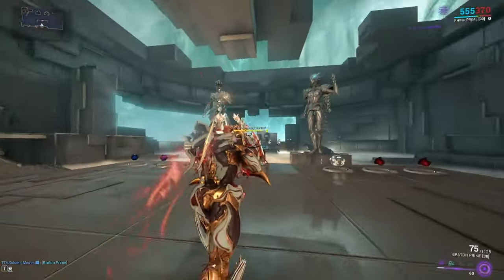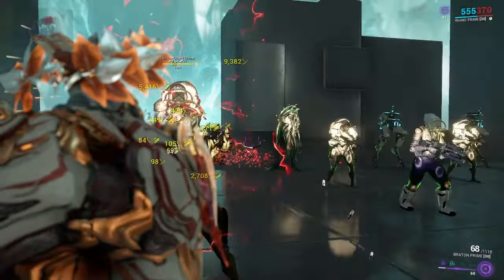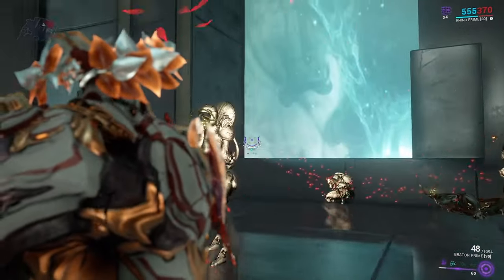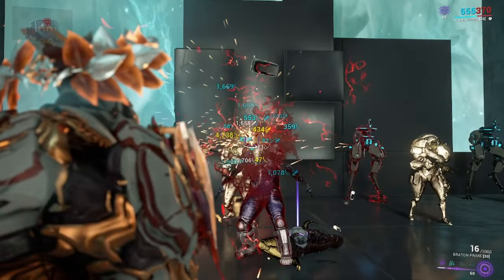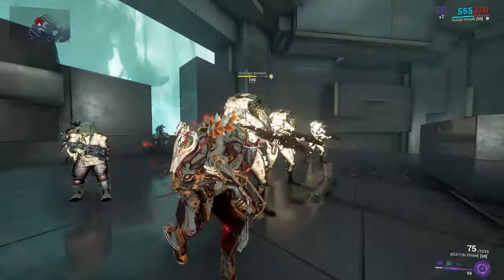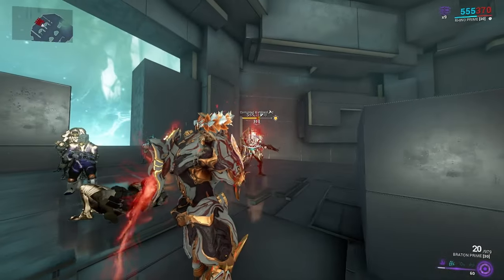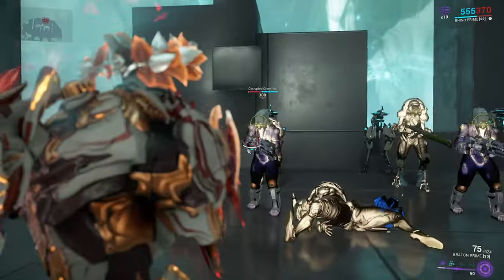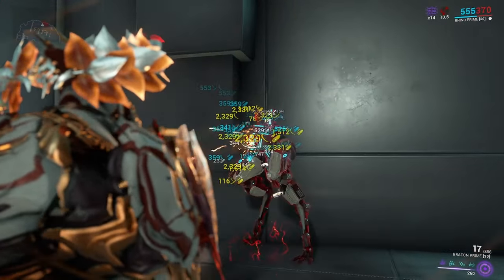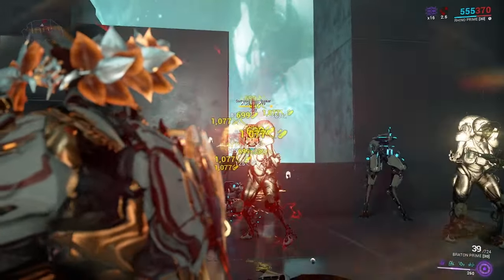The enemies are level 100 to show off the normal early game build first. It deals with basic Butchers quite easily, gets rid of the Ancient Healer quite fast, and dispatches the Corrupt Heavy Gunner easily too. Even a Bombard dies rather quickly. With all the slash I apply, they die fast — that's why most people build this weapon for status. It's primarily slash, and it just shreds right through any armor or health. Even Moas die rather quickly. None of this involves an Arcane, since those aren't acquired really early.